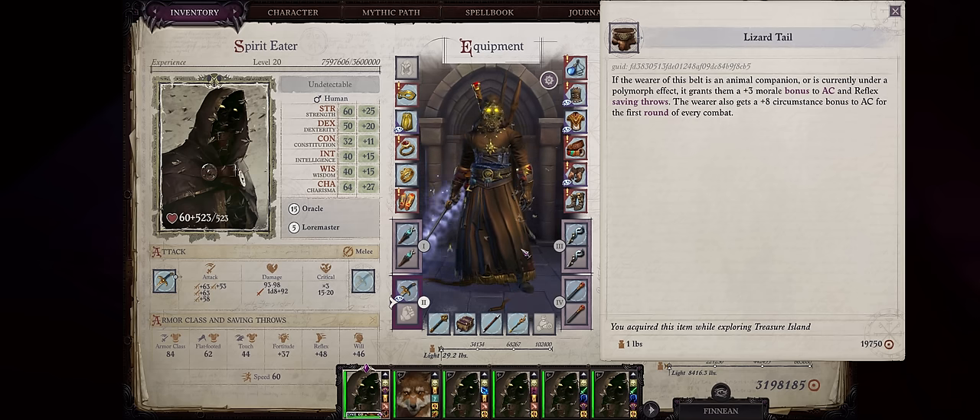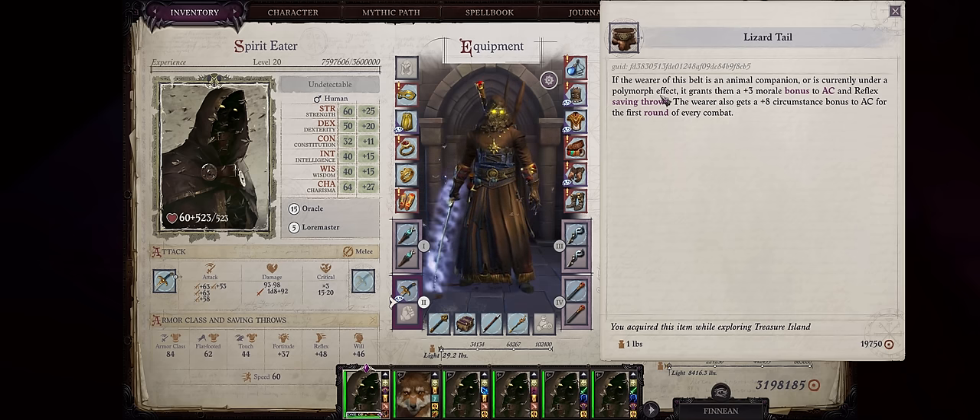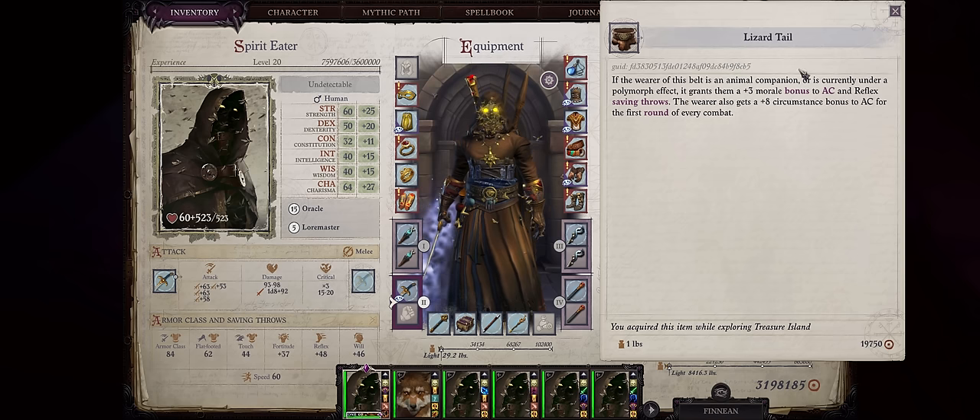When it comes to belts, we can't forget the ultimate tanking belt in the entire game — Lizard's Tale. First, you'll get a huge plus 8 circumstance bonus to AC for the first round of combat. By the time you get this belt, battles will often be over in just one round even on Unfair, and plus 8 circumstance is quite rare. Second, the bonus will be even higher for characters that are a pet or under a polymorph effect like a Shifter changed into a different form — they'll get a further permanent plus 3 morale bonus to armor class and reflex saving throws. So pets and shifters can get plus 11 to their AC with this belt. You can buy this at the merchant at the Ten Thousand Delights area during chapter 4, after you complete a few quests so that Herax becomes the new owner of the place.